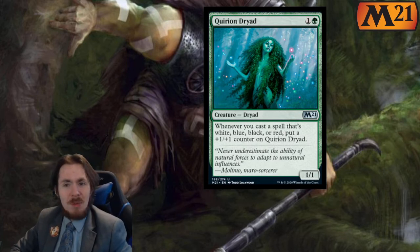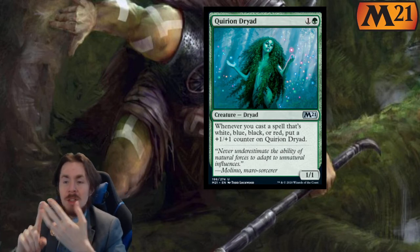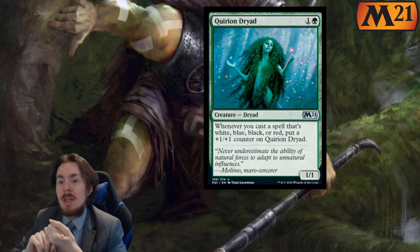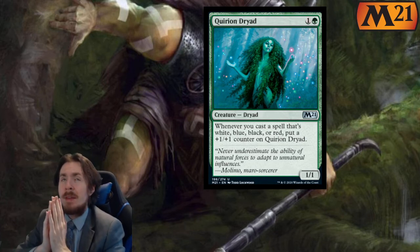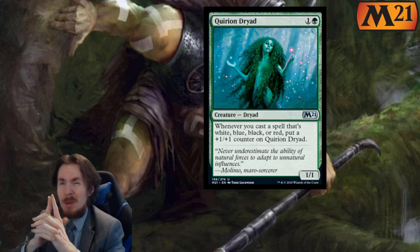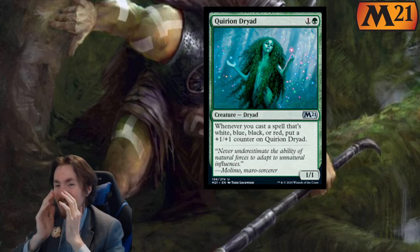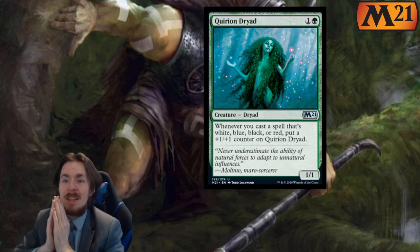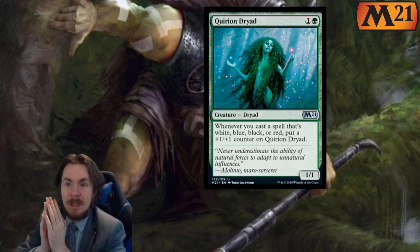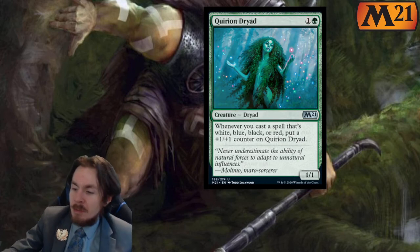Quirion Dryad — 2 mana 1-1: whenever you cast a spell that's white, blue, black, or red — so not green and not colorless — put a plus 1 plus 1 counter on Quirion Dryad. If you are splashing green but you're splashing it for this card, you're doing it wrong. I don't like this card at all — the payoff isn't there. 1 out of 5 in limited, 0 out of 5 standard.